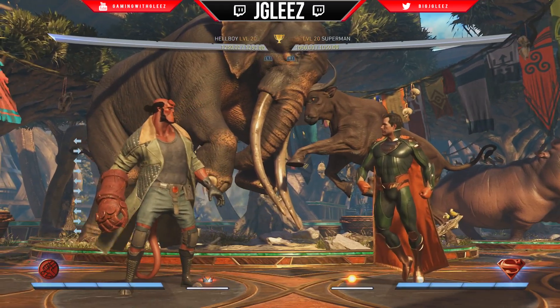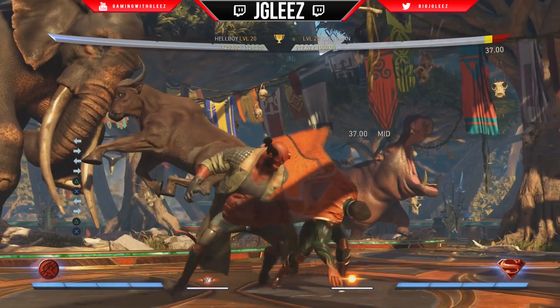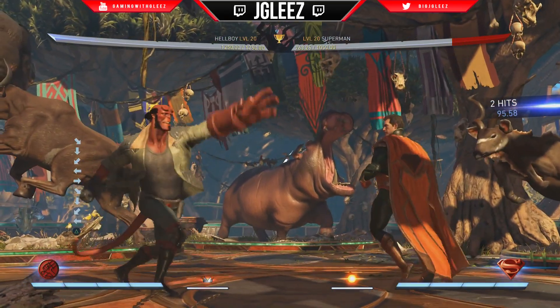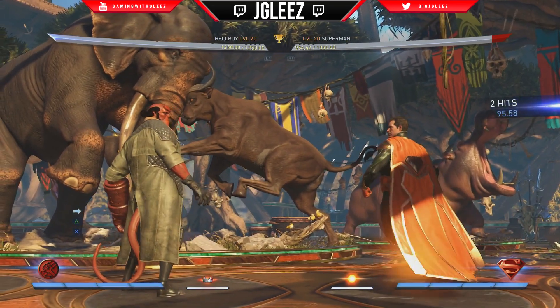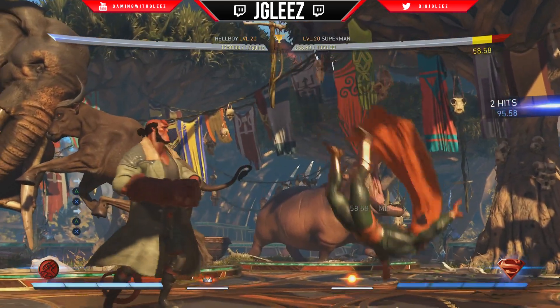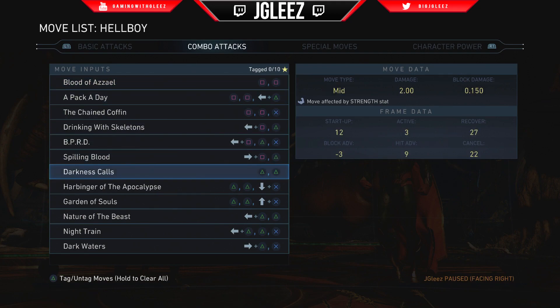The reason why it's so good is because you can hit confirm this. What I mean by hit confirm is that I can see whether the attack hits or if the person blocks it. So I can go forward 2-3 and input the down back 2 rather late, because the forward 2-3 is visually somewhat slow — I can take a look at it and if they block it, I don't have to do anything. If we look at the string, forward 2-3 is only minus 3 on block.